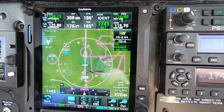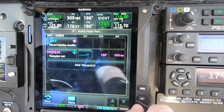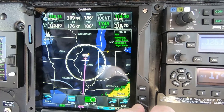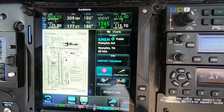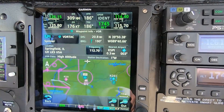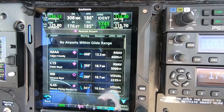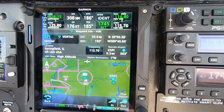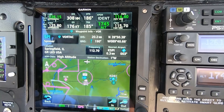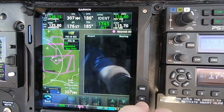I've actually added a few pages since my initial video. So now I've got map, flight plan, traffic, terrain, and weather. But then I added a charts page, a VOR page, and then the nearest at the end. It gives me right now the nearest VORTAC, which is Spinner, down in Springfield, Illinois.